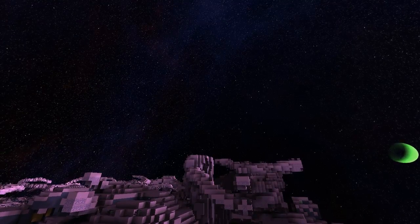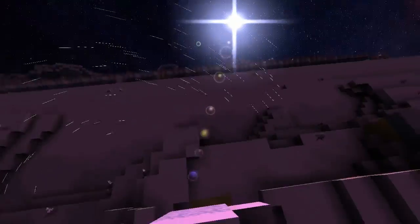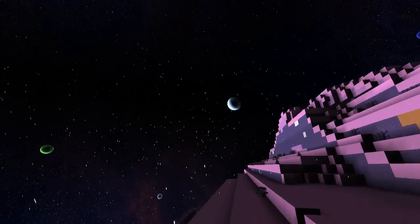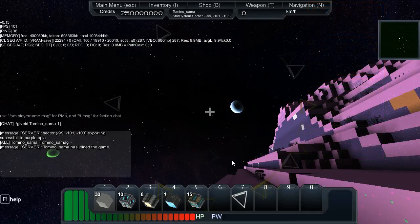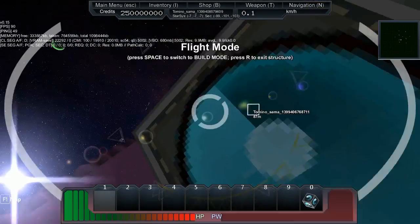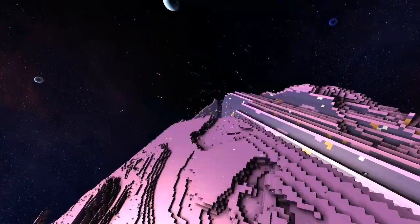I'm just going to get another core - somehow. Maybe I'm not going to get another core. Technical difficulties. Have I run out of cores? Yeah, I've run out of cores. Give id tom 1 100, then Enter - and now I have a core.